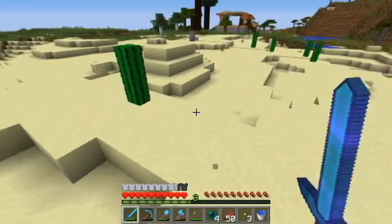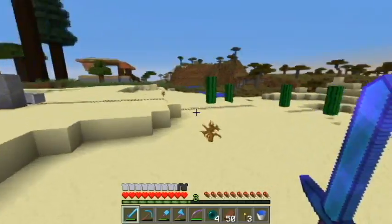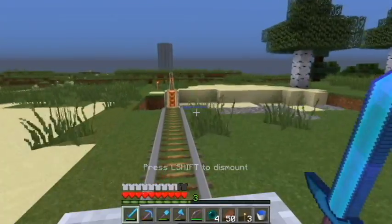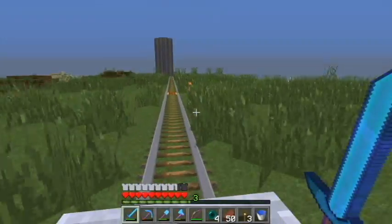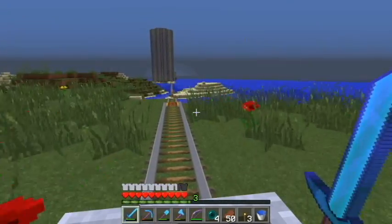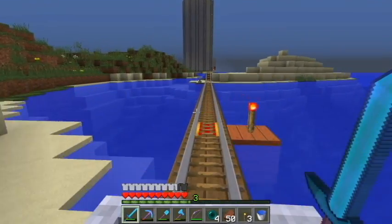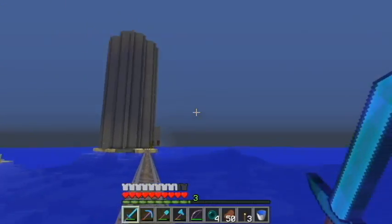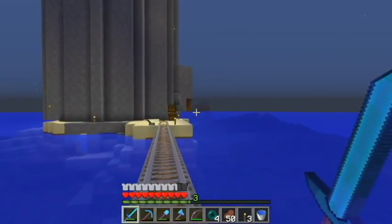I started from over there where my mob system is and went all the way down to the sea — it was like a thousand-and-four feet or something like that. And somewhere up there I have a sea temple — a water temple — and that's where I got my sea lanterns from. I also played this world on peaceful mostly.